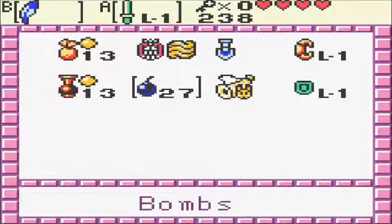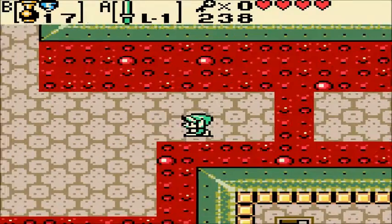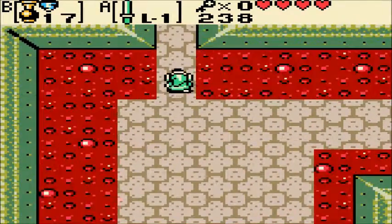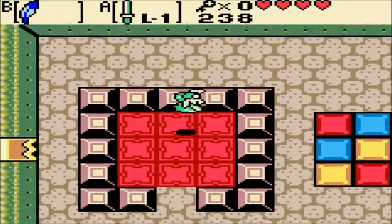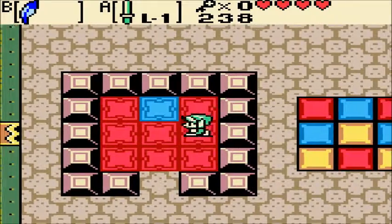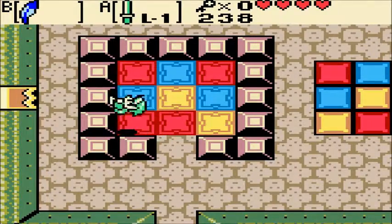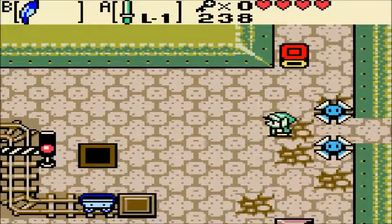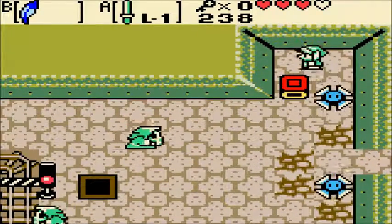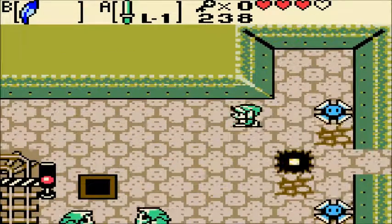These guys are back, but luckily we've got a new special weapon against them. Shooting gale seeds will insta-kill enemies, for the most part. They respawn as soon as you come back, but it's very helpful against those beetles. And that does not work on them for Patches Crazy Carts, just so you know. A lot of simple puzzles.